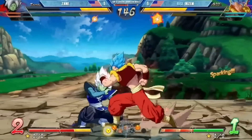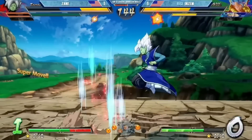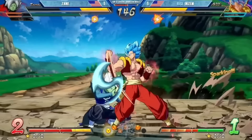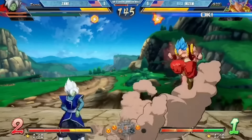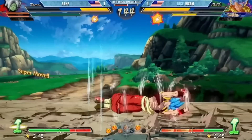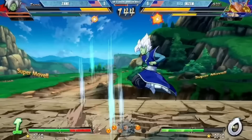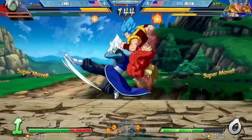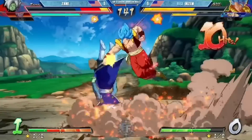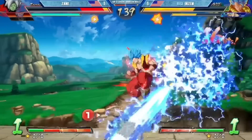Oh he had to — that was so Dragon Ball. He did button, button, IAD, backdash to bait the 2H — that was beautiful. Then went to punish it with a 2M. Zayn realizes this, vanishes to get out of trouble, but then Enzim counter-vanishes to beat that. Wow — that was just a sequence of reactions, beautiful stuff.